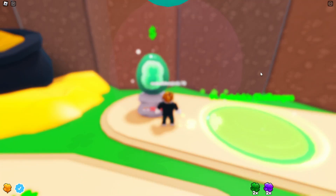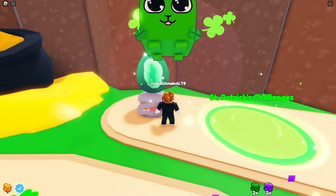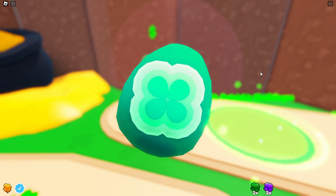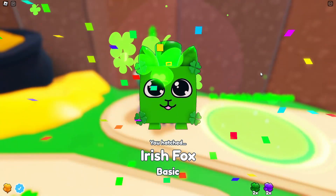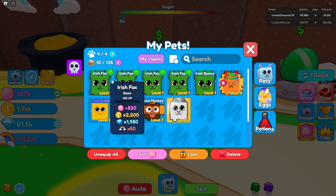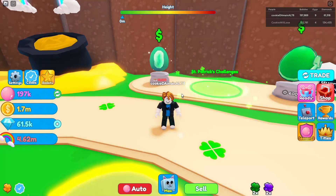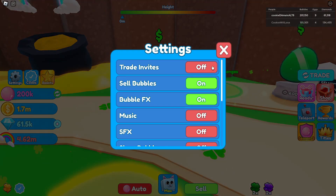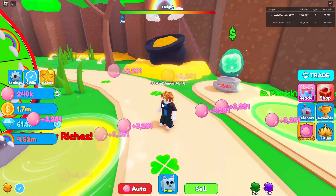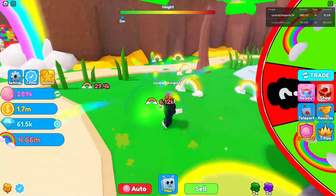I'm almost at 200,000 bubbles, which is insane. That's actually where I've been getting my diamonds from — completing all those challenges. Now we have a lot of foxes and we can co-equip these. They're better than my huge Phoenix. Now we do 3,000 per click, so we're going up way faster than he is right now.